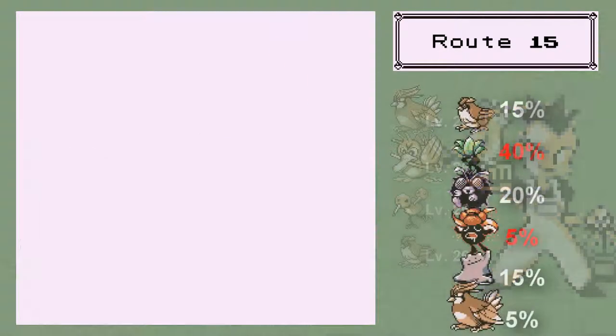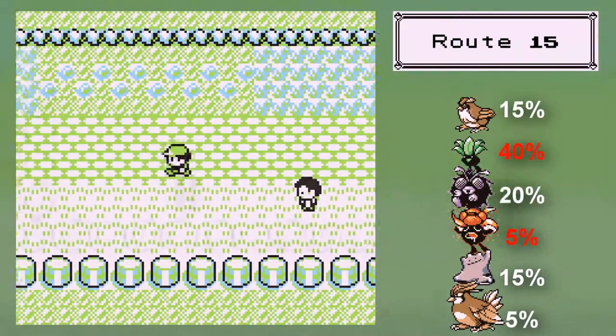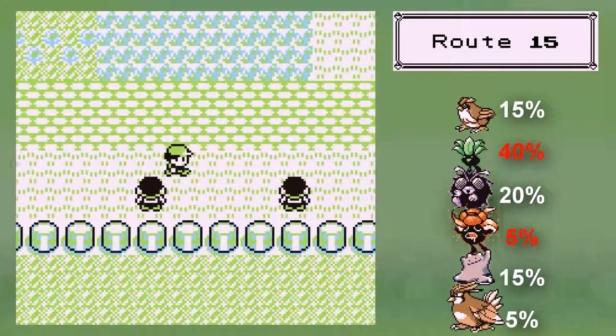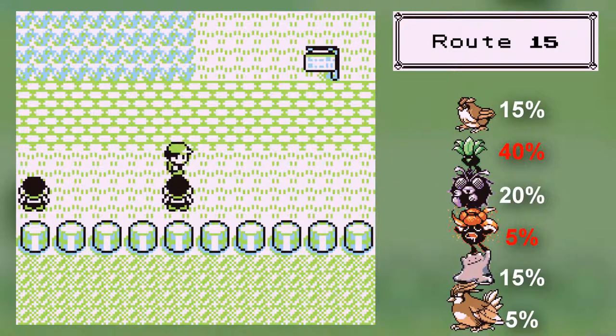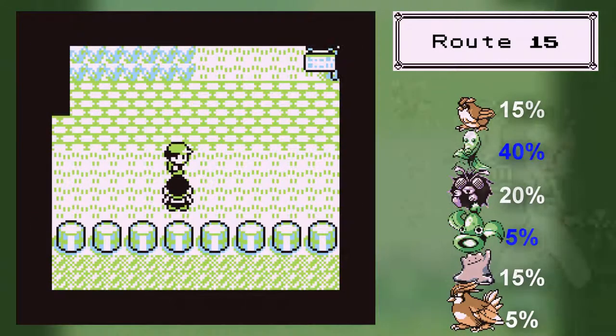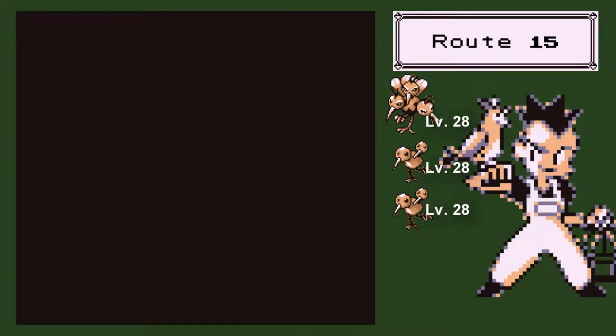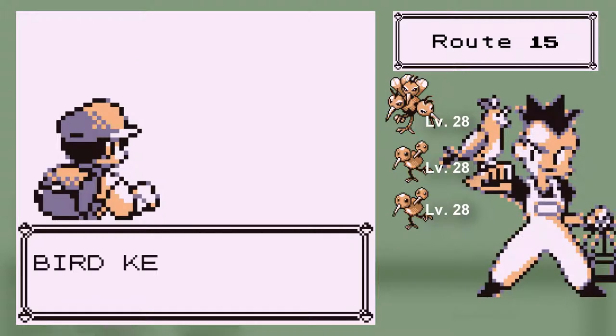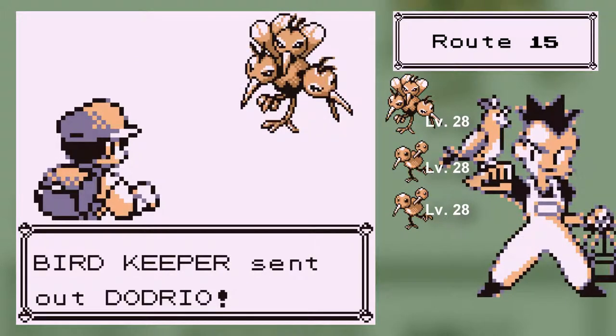I'm going to heal up because I just used all my PP. I just realized I wasn't even flying to that place. I just completely took out that guy with a level 25 Shelder. Level 25 Shelder — it's level 26 now. Ooh, Dodrio! Have we seen Dodrio? Might be on the other route — I don't think we have.